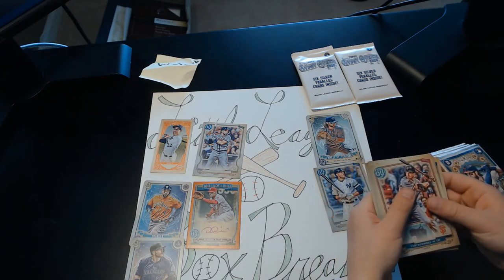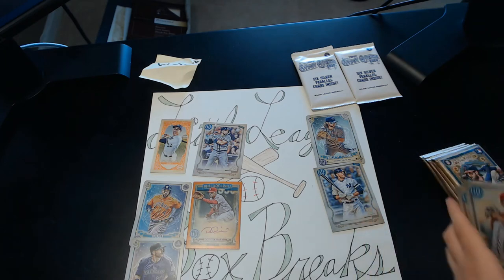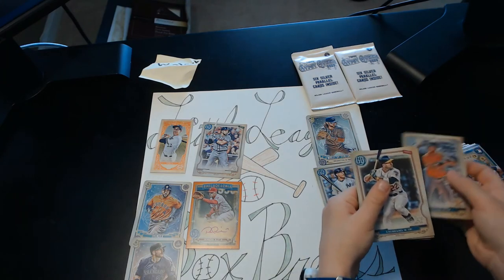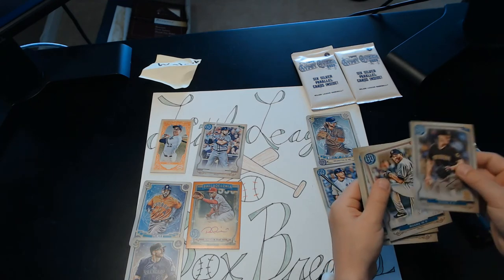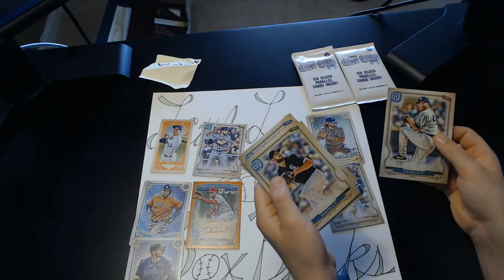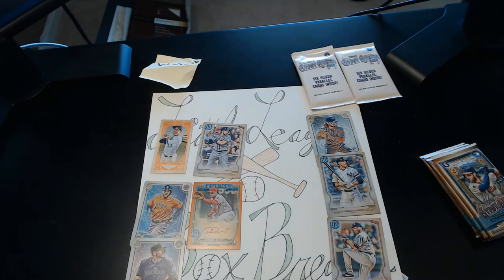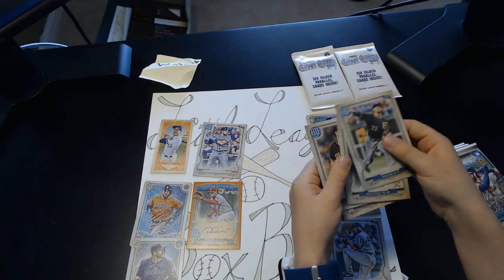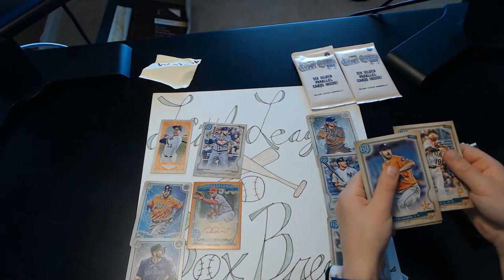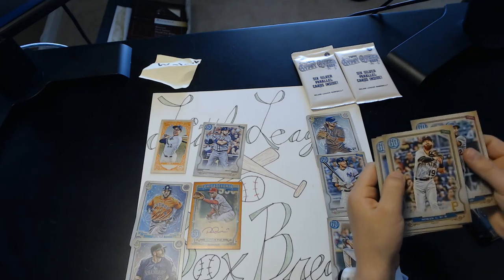Jose Iglesias, Mike Yastrzemski, Rowdy Tellez, Manny Machado, Garrett Cole, Starlin Castro. Michael Brantley, R. Liriano, Zach Davies, M. Rivera — that's a legend card, Mariano Rivera, one of the best closers of all time. Short print! And then Lucas Giolito, M. Keller. There's no Bazooka backs. Colin Moran, Justin Verlander, Jace Dautman rookie, Kevin Neumann, Trevor Bauer. And that's it for that pack.